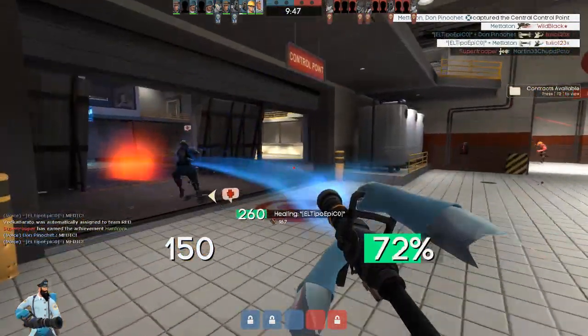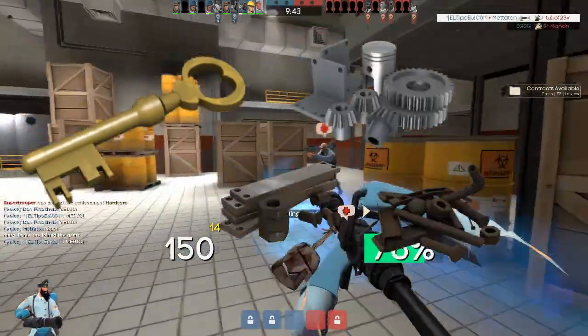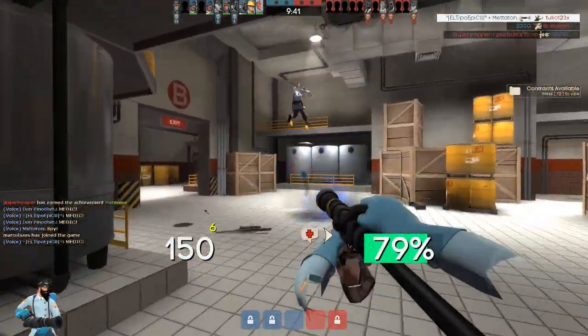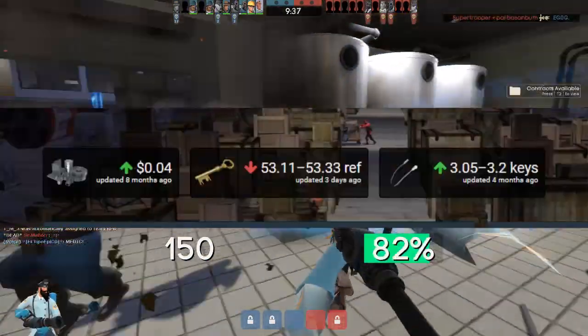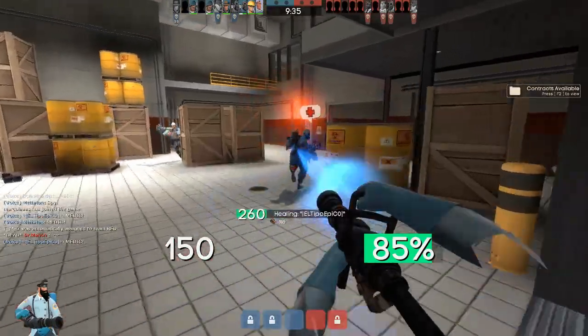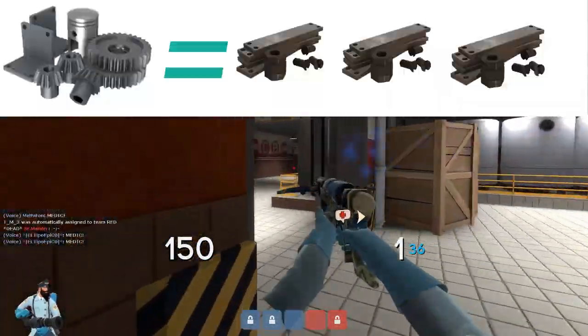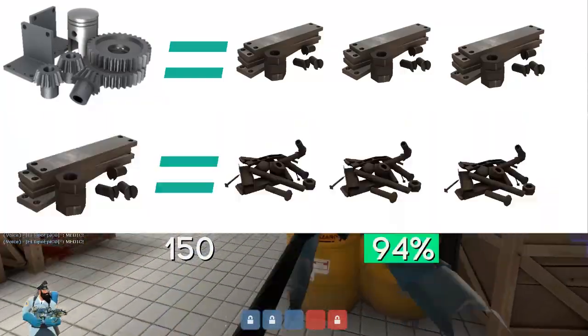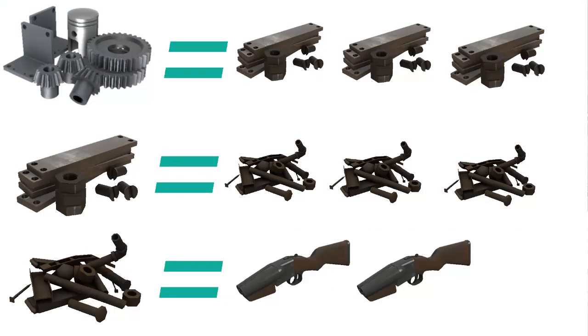The currency consists of keys, refined metals, recycled metals, scrap metals, etc. Currently the Team Fortress 2 key is between 53.11 refined and 53.33 refined — that is, 53 refined and 2 scrap. A refined always equals 3 recycled, a recycled always equals 3 scrap, and a scrap equals 2 generic weapons of the game.